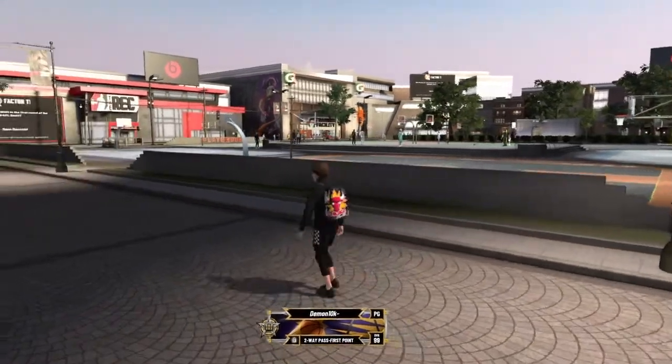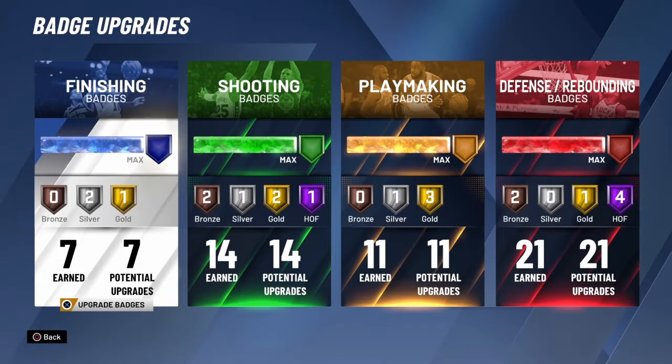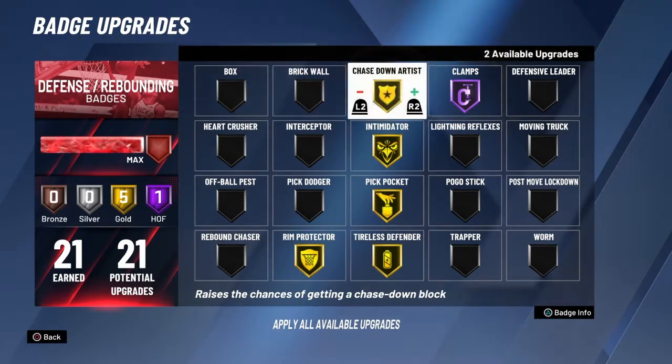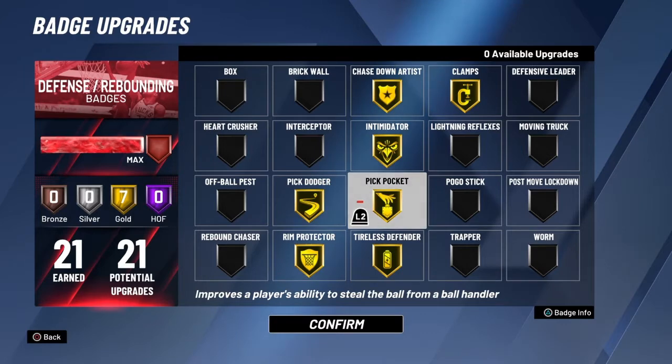Since I'm a two-way, I'm not going to put on Hall of Fame defensive badges. I'm going to just do straight gold badges. I'm about to show y'all how to play. Now, not everyone watching this video might be a two-way. You might not be able to get Hall of Fame defensive badges, so I'm going to let it be equal. I know everyone gets three or some builds even get one. I'm not going to show me doing something with Hall of Fame clamps because that's kind of an advantage. I'm just going to put on gold — everyone can get gold.